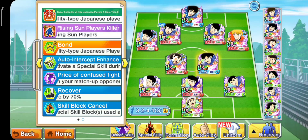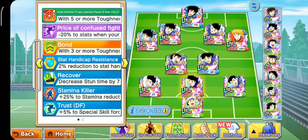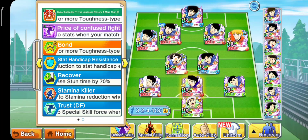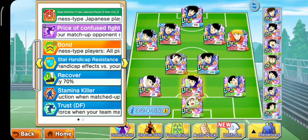Misalkan kalian sudah ada Urabe, pakai Urabe saja. Kalian bisa kombinasikan Izawa dan Urabe, atau Izawa dan Matsuyama yang baru — Matsuyama ada racun juga. Kita akan lanjutkan saja langsung ke in-game match-nya.